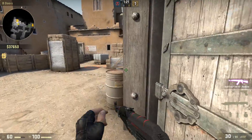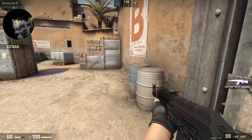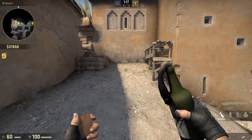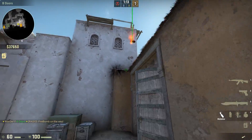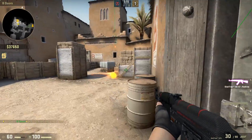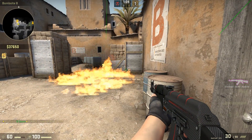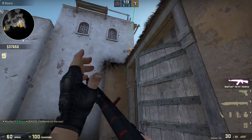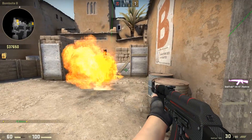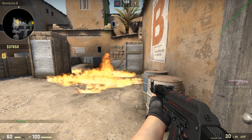Let's talk about retakes. Let's say the terrorists have taken the site, they've smoked out the door, and you're trying to retake. You hear them start to plant at the standard bomb plant position. You can throw a Molotov to hit the standard plant position — just do it the same way you would do a flash. Do a running throw standing on the right side and running toward the left side, and the Molotov will land directly at the standard plant position. This is a super effective Molotov. I don't see it enough in matchmaking.